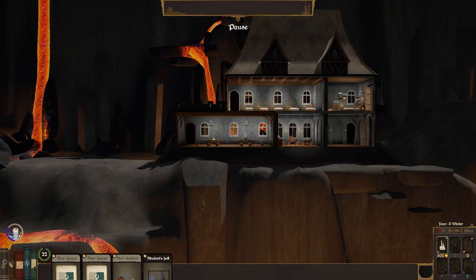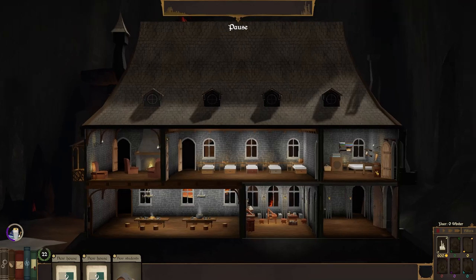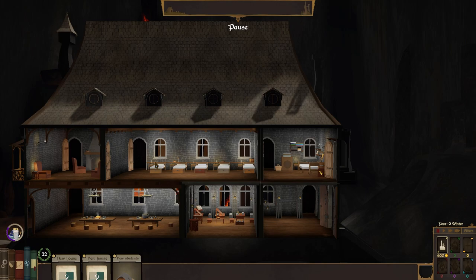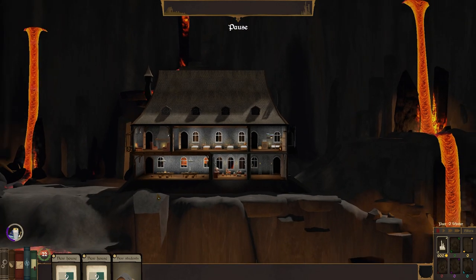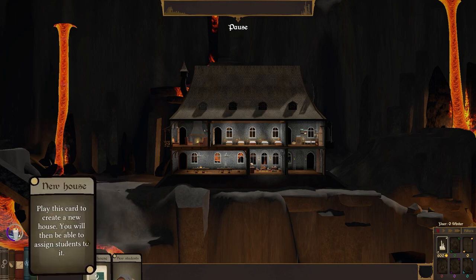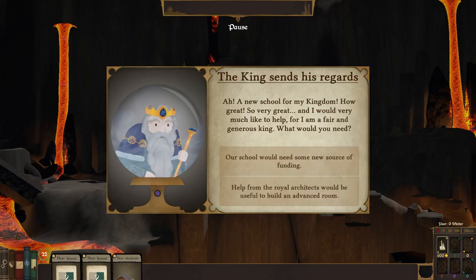I'm going to put you there, and we're going to put the Students Hall above it. There you go. We've got five new students, but we need new houses. We don't know what our quest is going to be yet. Let's look to the king. A new school for my kingdom — how great, so very great. And I would very much like to help, for I am a fair and generous king. What do you need?